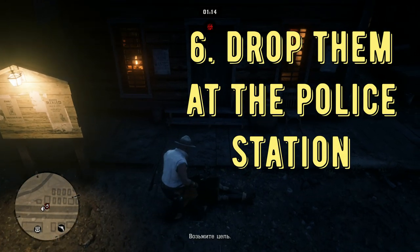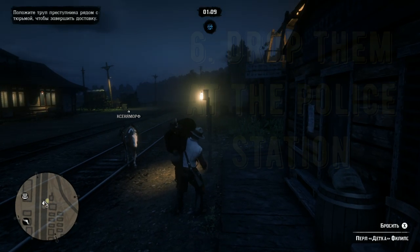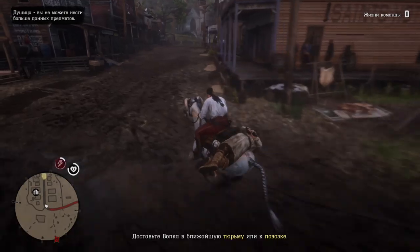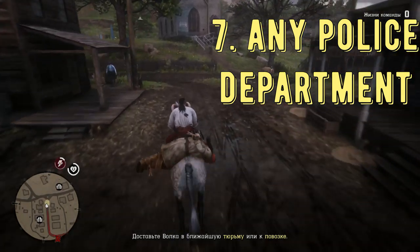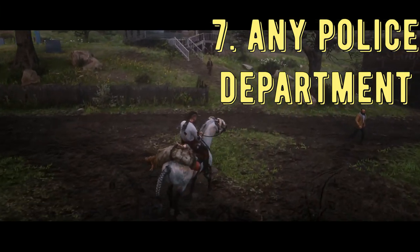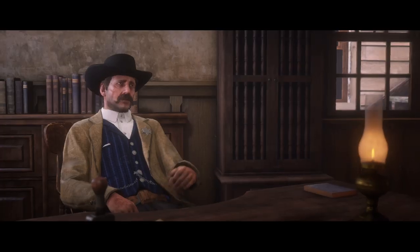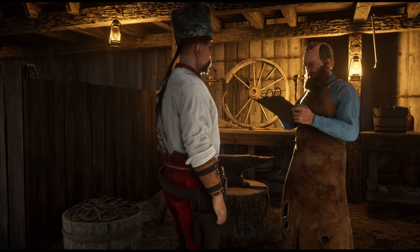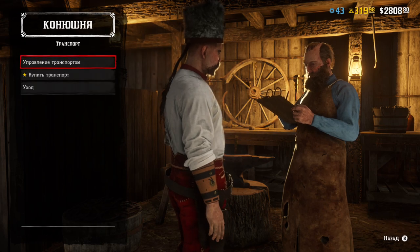Tip number six: if you drop the bandit close to the police station or sheriff's office, he won't be able to untie himself. Also, you can deliver your targets to any sheriff or police office — for example, I delivered the legendary bounty the Wolfman to Valentine, and that's how I avoided one wolf encounter.